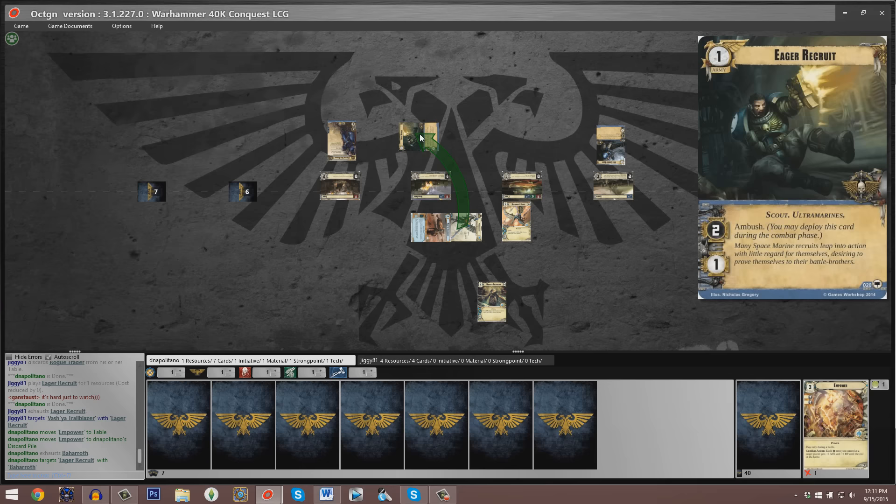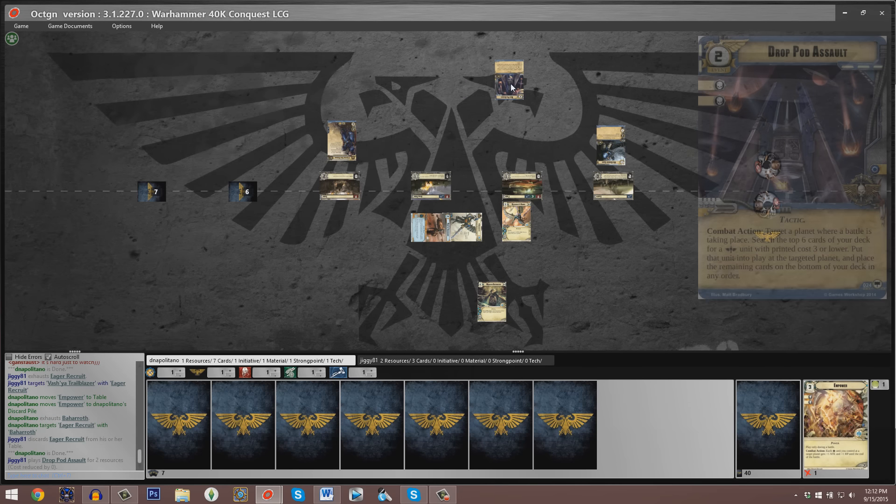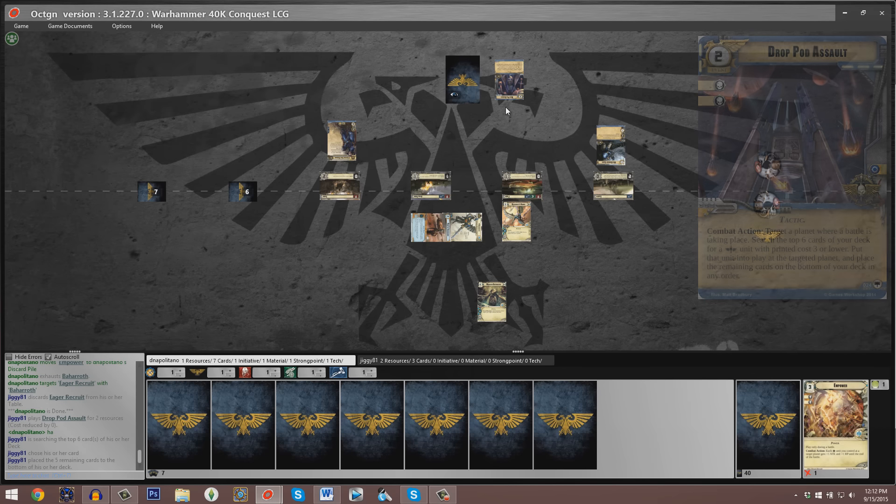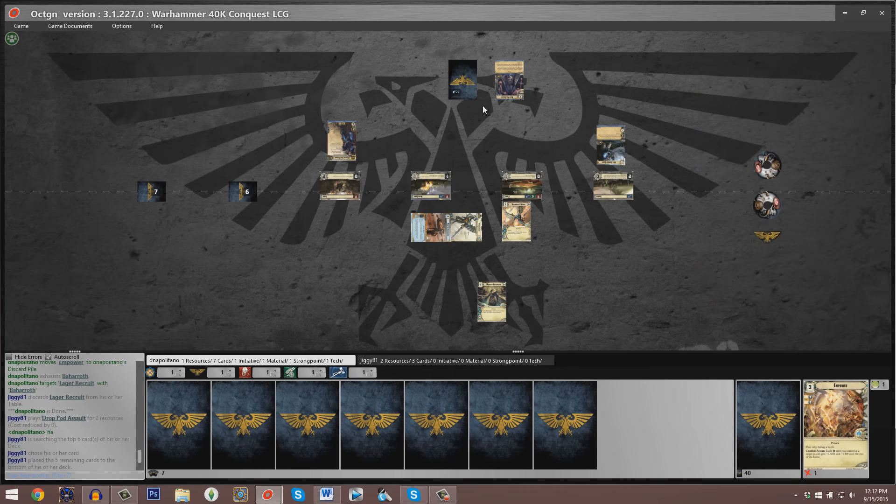John plays an Eager Recruit — probably extremely important to try to kill that Vashjah Trailblazer, just to slow down the Eldar economic advantage. Our seven-cards-in-hand Eldar player discards an Empower two-shield card to try and preserve the Vashjah Trailblazer. That makes sense seeing as how he's already sunk one card and two resources into it. Baharoth responds by taking a swing at that Eager Recruit. At the present moment, John still has four resources and four cards, while Dan has one resource and seven cards.